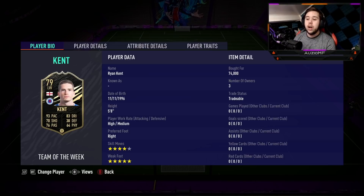He is a 5'8 player, high/medium work rates, 4-star skill moves, 5-star weak foot. Nothing has really changed — the guy has just got the skill moves, the weak foot, the work rates, and the height all perfect for that winger position.